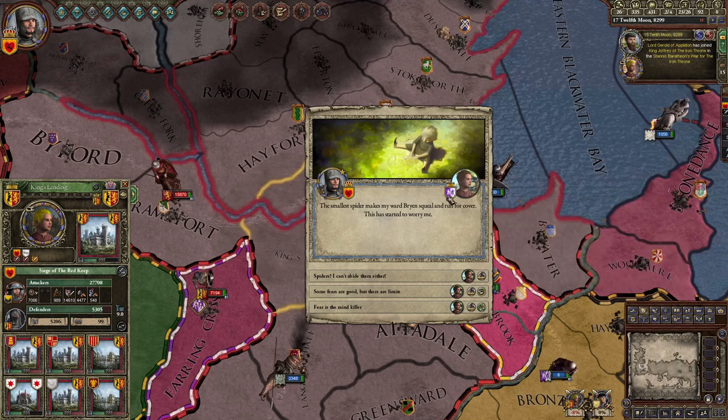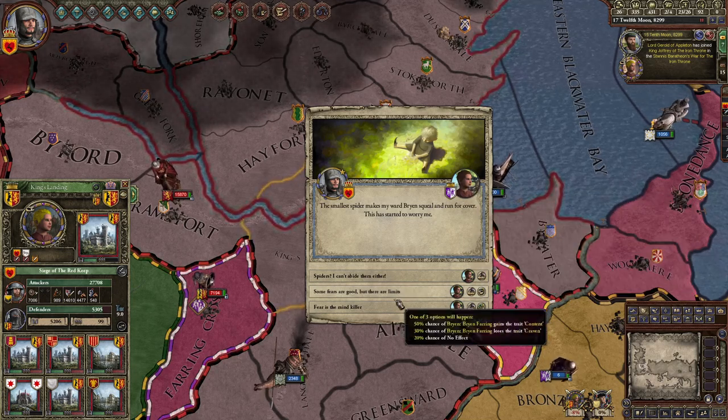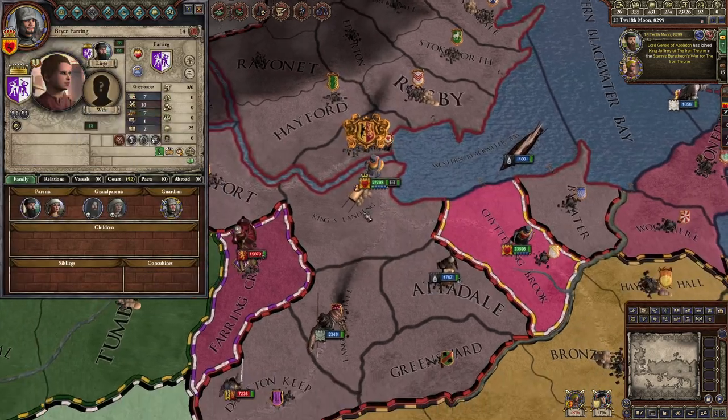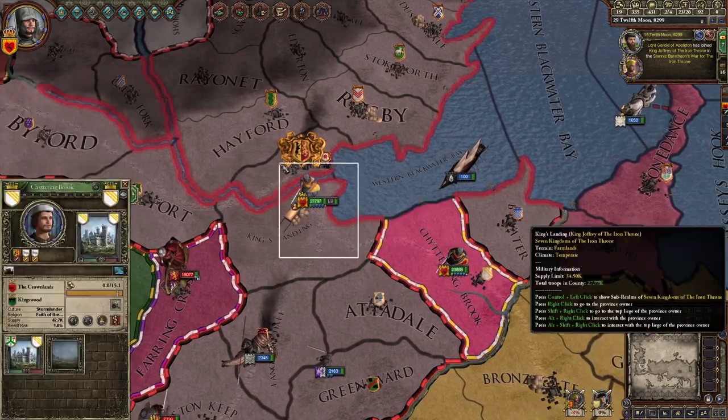The smallest spiders make my ward Brian squeal and run for cover. I'm gonna teach him about bravery — hopefully he gets it. He lost, he didn't get 'bravery,' but he lost his 'craven' trait — so that's still good.